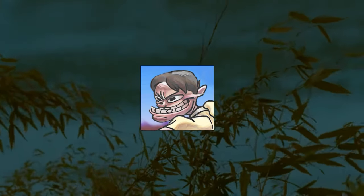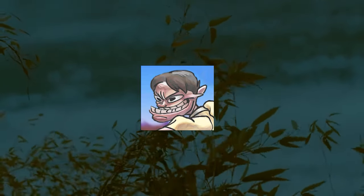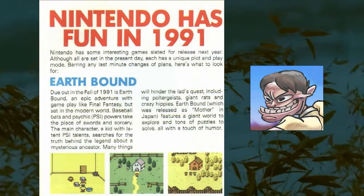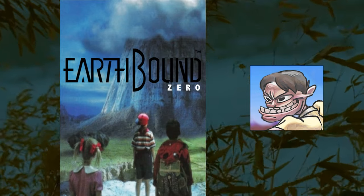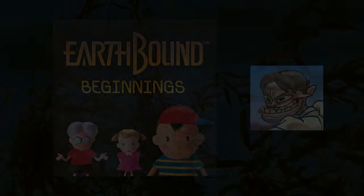If you aren't familiar with the Mother series at all and are wondering why I'm talking about Mother 1 and Earthbound Beginnings like it's the same thing, that's because, well, it is. Mother 1 is the Japanese version, while Earthbound Beginnings is the English version. The English version was originally going to be titled Earthbound, but since that didn't happen, it was unofficially named Earthbound Zero, since there can't be two Earthbounds. Then finally, the name was officially changed again to Earthbound Beginnings, and luckily for us, it stayed that way.